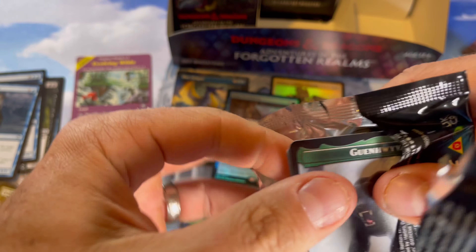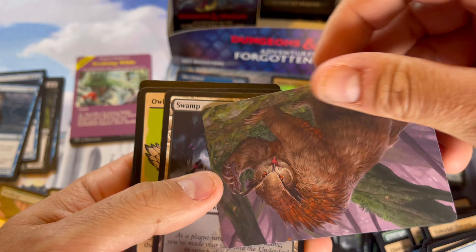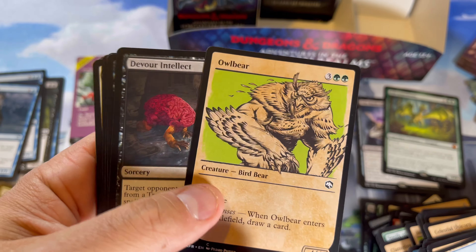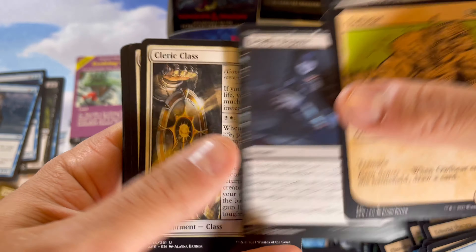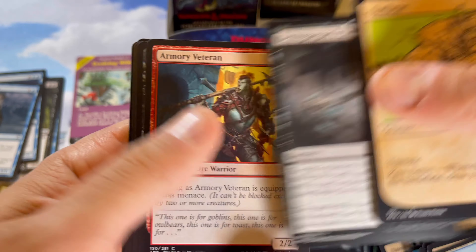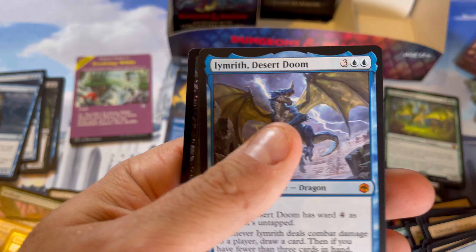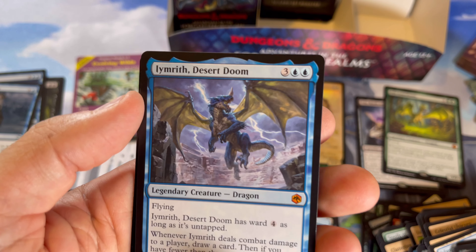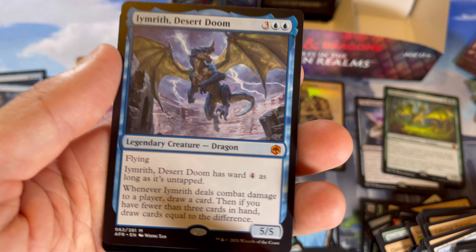It was Fate Reforged — 32 packs — came with the booster box just missing four packs, and I think that one was like $90. There's another owlbear! That's the showcase version of it. You gotta be on the lookout on eBay. I also did — which I'll do a video on — there's a nice mythic dragon boy. The old dessert doom — he's got pastries and cheesecakes for everyone. Ward 4 — that's kind of annoying, as long as it's on tap.